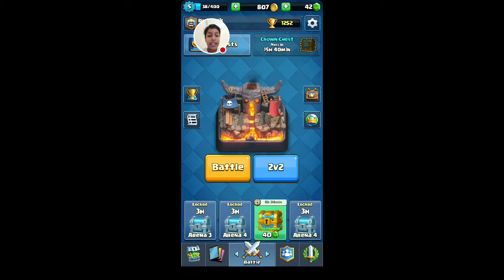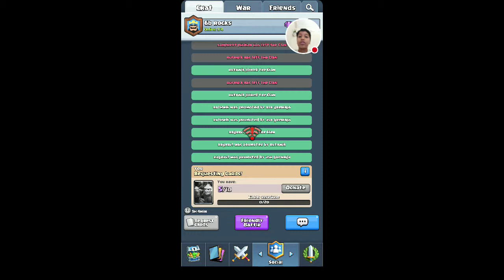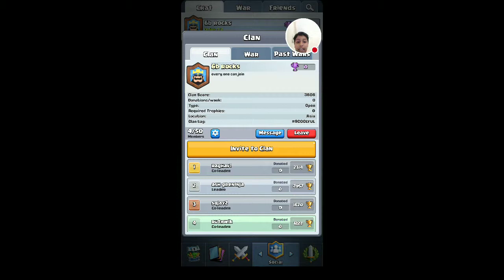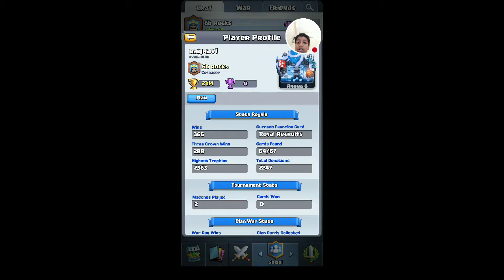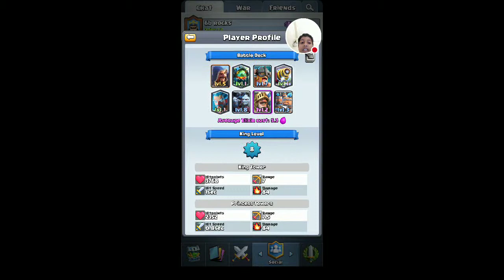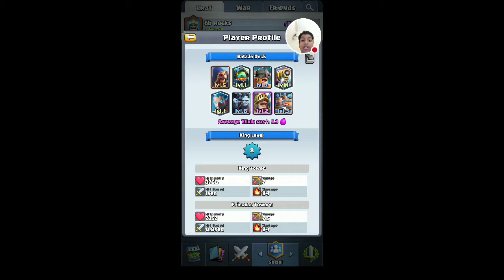This is my clan, 6B Rocks. The highest is Rather One — he is in Arena Eight and clan trophies are 3,606. Anyone can join but I'm the least. He donated 2,247 troops but in my life I never saw him donating to me.